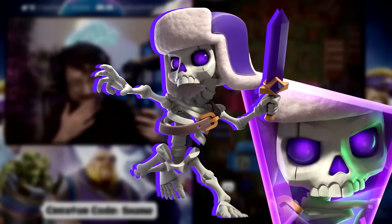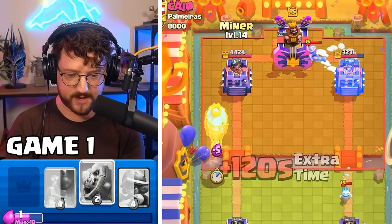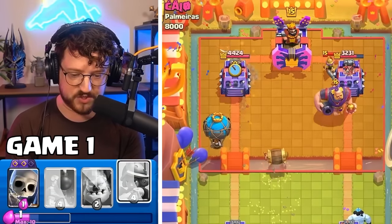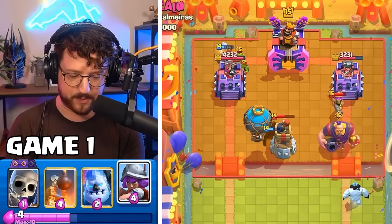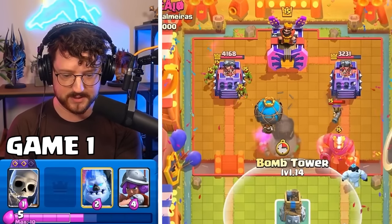Let's take a look at the Skeleton Evolution next. Mind a Balloon left side. Barbell for the Bomb Tower — he just wasted his Musketeer, so we might be able to punish now with this Balloon.